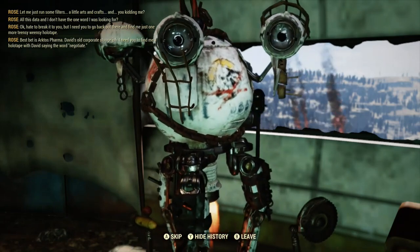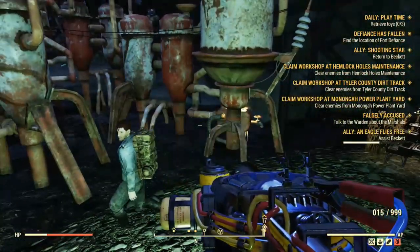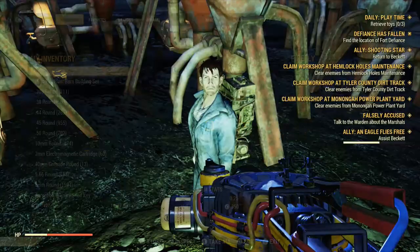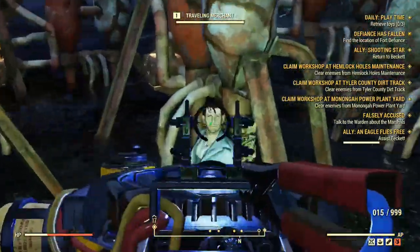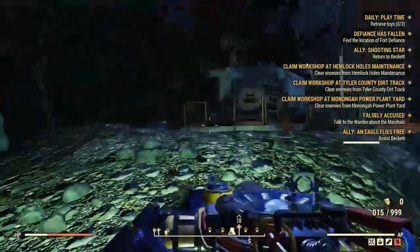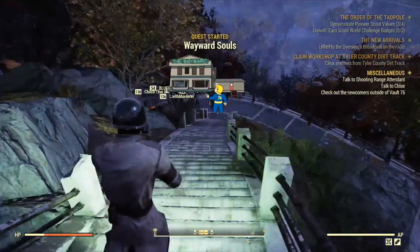Hey dudes, so I was going through YouTube as I do when I'm bored, and I found that there's a way that you can get a pet in Fallout 76 that'll actually stay at your camp and protect it. And I was like, wow, this is pretty dandy, I want to know how to do this. I saw this one guy who had a Deathclaw at his camp, and I was like, this is pretty epic, I could go down with this.